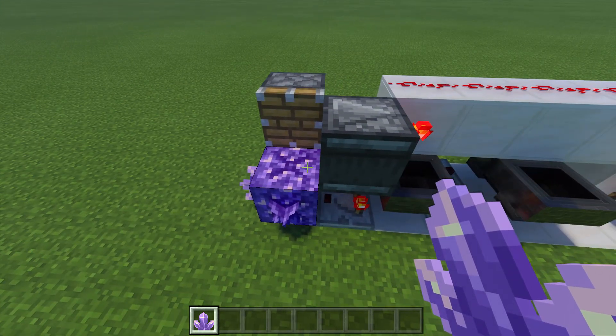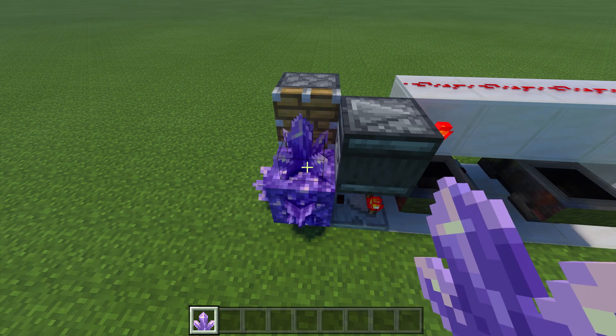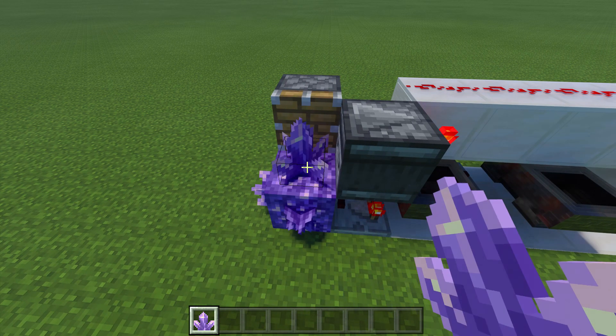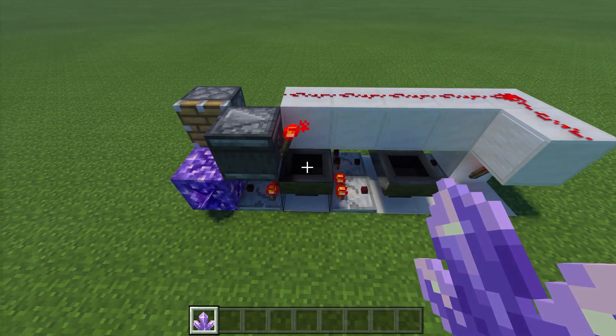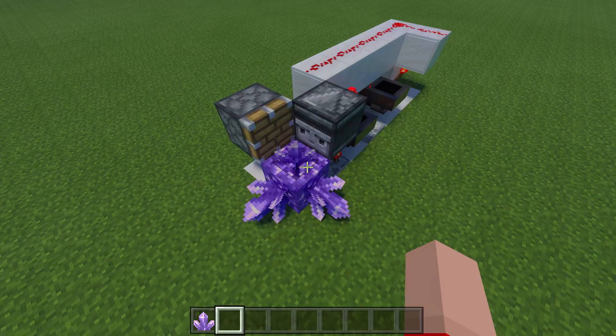Let me do it real quick: stage one, stage two, stage three, and stage four. And there we go — that is how the redstone works, and that is how you make the automatic amethyst shard farm.